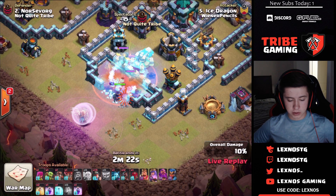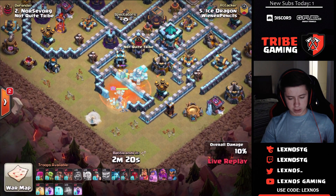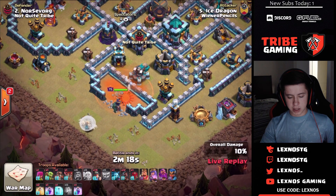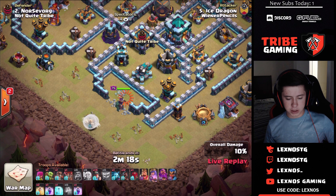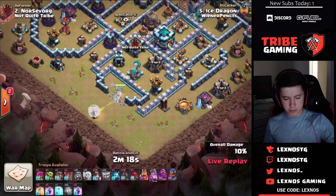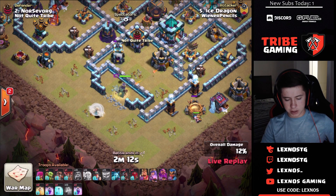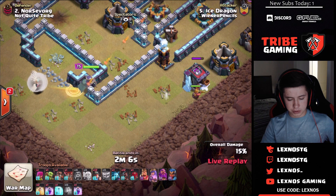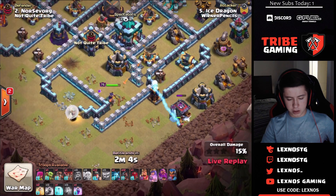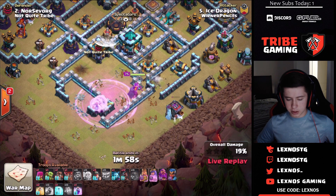It is more headhunters and an inferno dragon, so he has to drop a poison and a freeze to deal with it. Queen is going to step up. He's getting some weird spinny wheel connection errors — looks like ice dragons might be having Wi-Fi problems — but he's back in. Queen stepping up for the bomb tower, then going down for the tesla, trying to funnel the spell factory. She goes inside just where he wants her to.